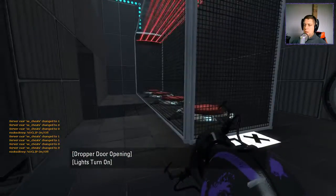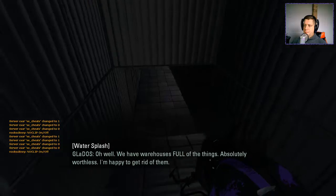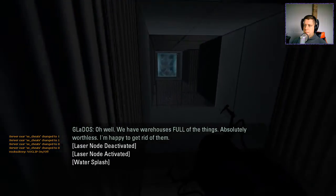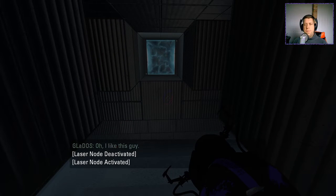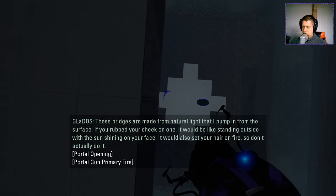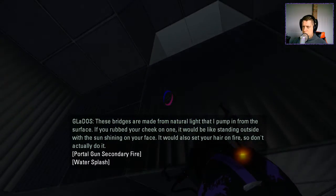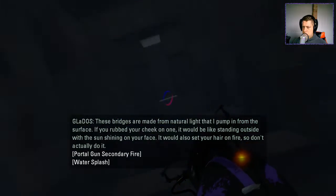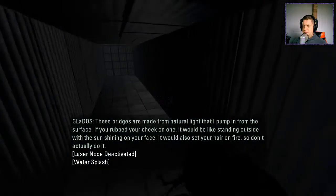I swear I know him. All right, so we need... We have warehouses full of the things. Absolutely worthless. I'm happy to get rid of them. Four cubes there. These bridges are made from natural light that I pump in from the surface. If you rubbed your cheek on one, it would be like standing outside with the sun shining on your face. It would also burn your face, so don't actually do it. Can't go any further than that.